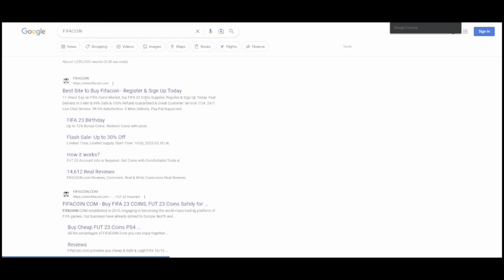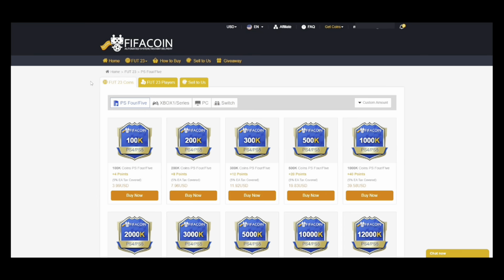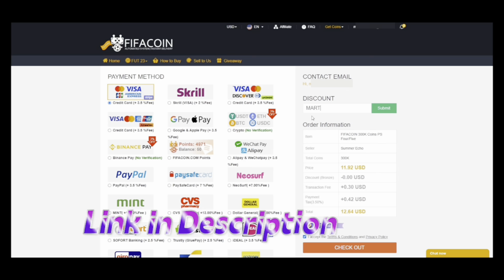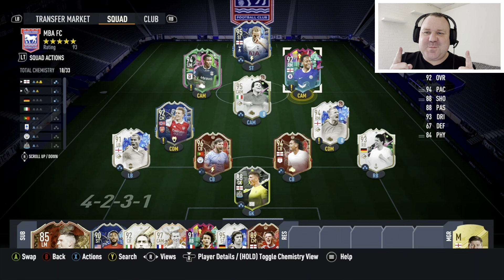If you're looking for cheap and reliable coins for the Level Up promo, please look no further than fifacoin.com. You can get a whopping 10% discount and an extra 5% when you use my code 'martin'. Hi guys, Martin88 here and welcome back to another FIFA 23 video.